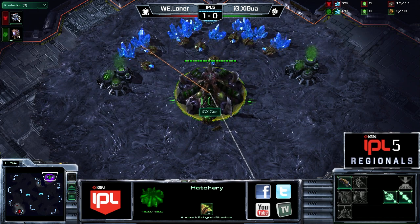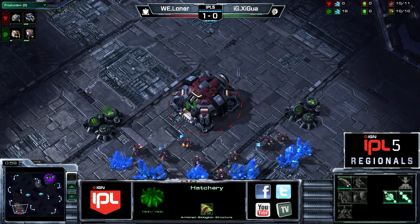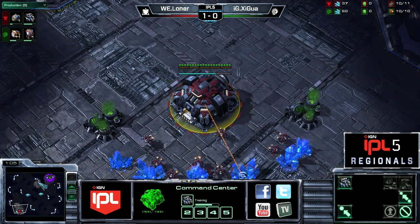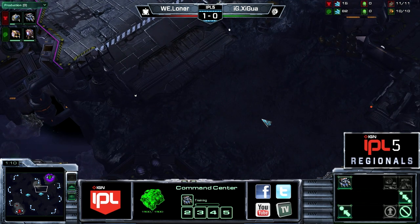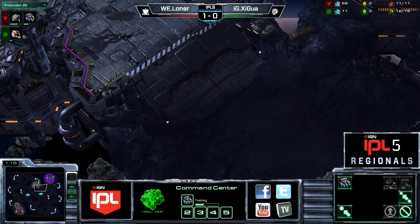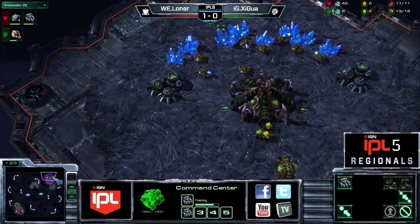What Shigua's going to do differently this time, he'll have something else up his sleeve. This is an especially good map for that 4-6 queen opening because the attack paths are wide enough that you actually only need one creep tumor down each one. Unless you want to stack them and spread creep a little bit quicker, just one creep tumor down each of the attack paths and you close off basically these entire ramps with just that one tumor.